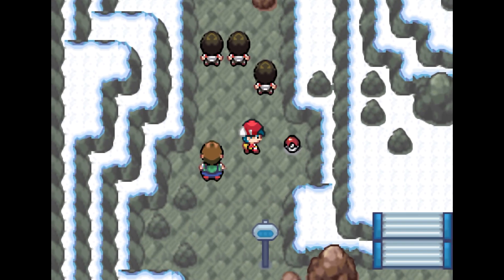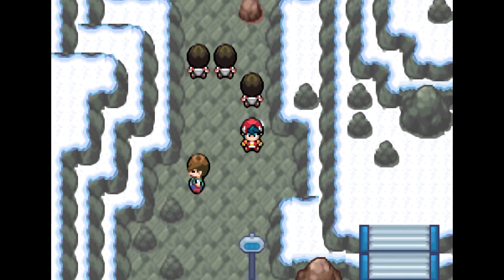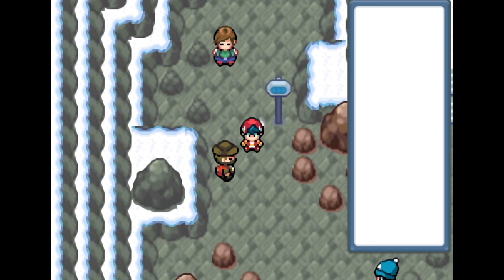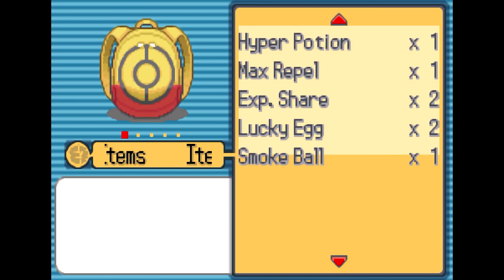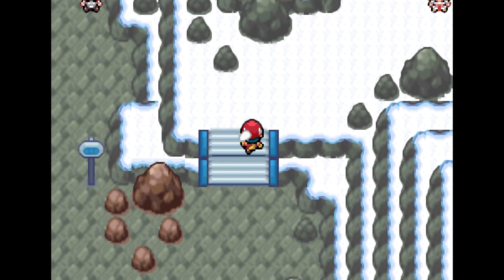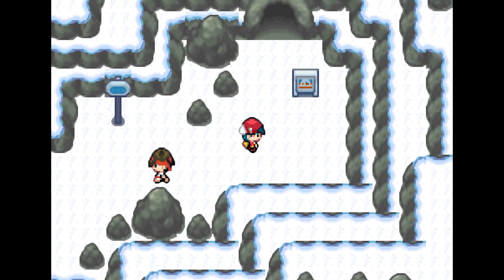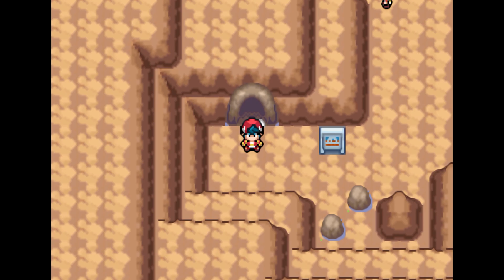I'll go up here and grab the last item. Now, this fork in the road is blocked by Team Steam, so we have to venture the other way in order to get to our next part in Mount Winter. I'll use my last repel, which got me this far — pretty good! We will have to backtrack to get past Team Steam. Mount Winter is going to be at that fork in the road, and that's going to end today's video — I'm going to save Mount Winter for the next video.